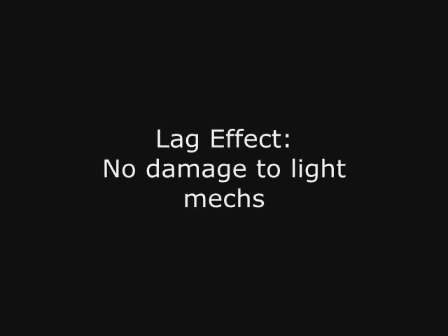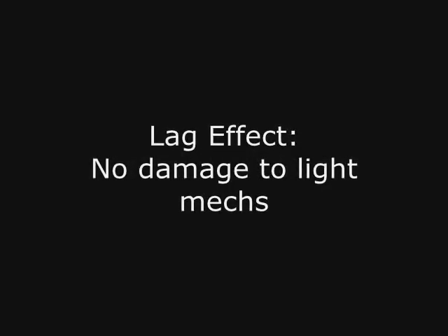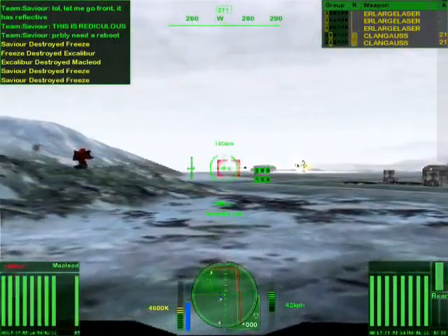Let's check the light mechs first. They're so fast it's understandable they're hard to hit. But these buddies, they should take the damage. First we have a Wolfhound, so-called toothpick. It's so thin it's hard to hit. It's fast too.